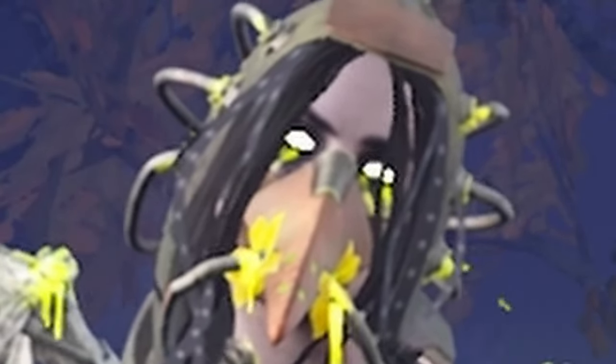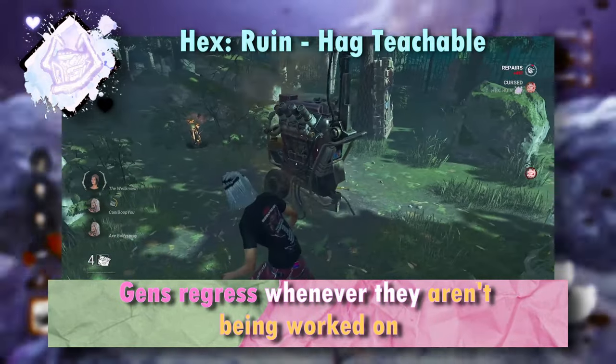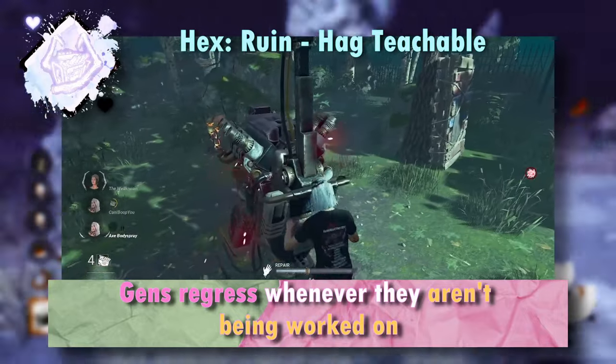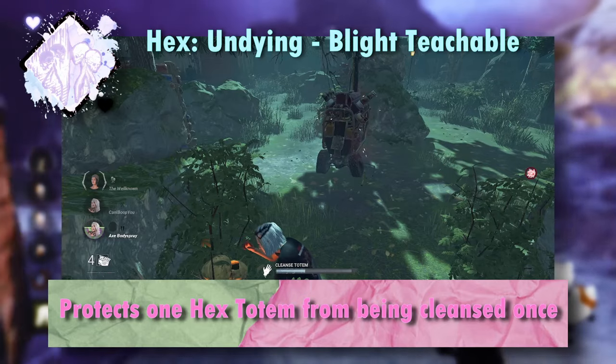Next up, we're running the good old combo of Ruin and Undying. I've been feeling like it and I've been exclusively running random builds for the last few days and I've had so much fun without slowdowns. Even though Ruin is kind of a slowdown - more of a support slowdown. Ruin is a hex perk that makes generators regress at 100% speed whenever a survivor isn't touching them, as long as the hex is up. 100% regression speed is 25% re-repairing speed, by the way. And Undying protects the hex.